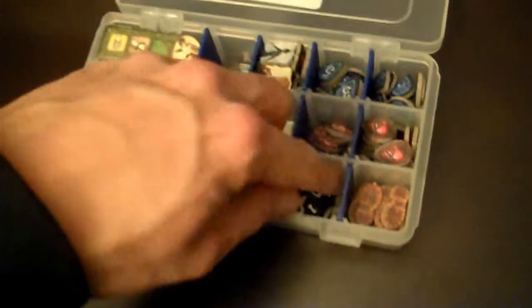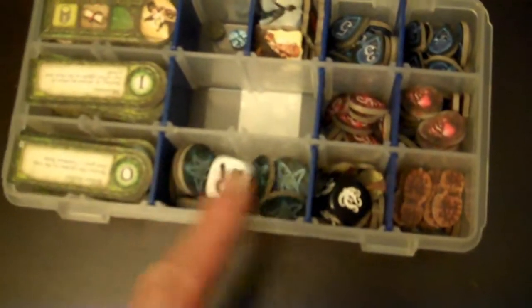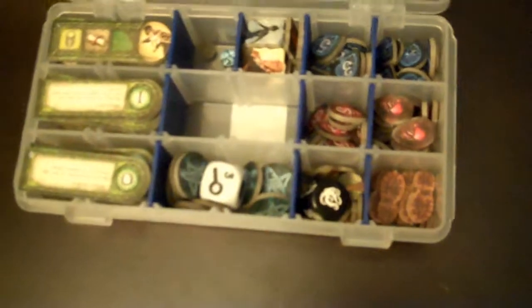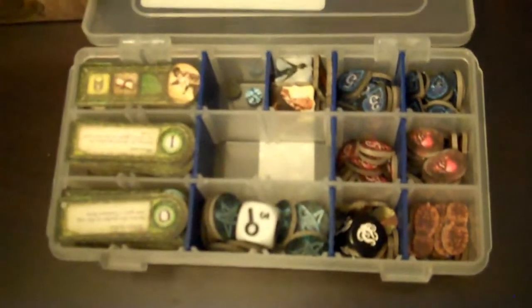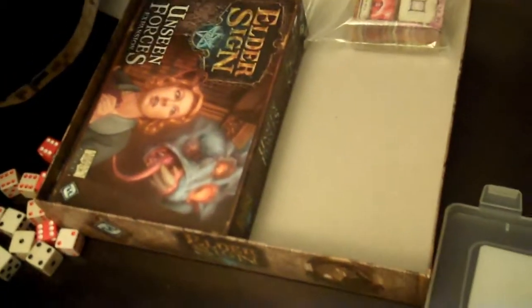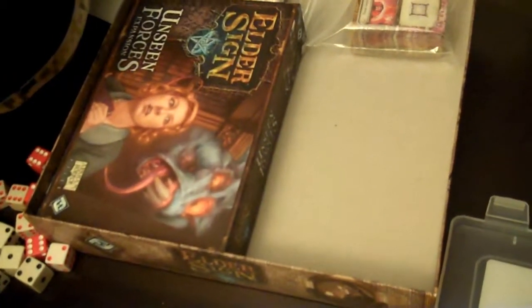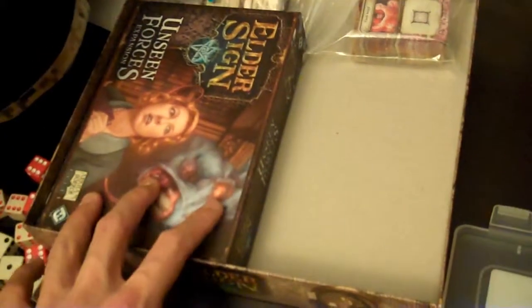The Unseen Forces expansion makes the physical game a lot harder. It introduces blessed and cursed dice that will change the outcomes. As far as Elder Sign Omens goes, there are some elements from Unseen Forces that are incorporated into the actual digital game.